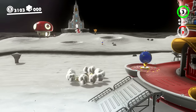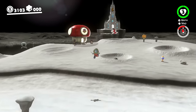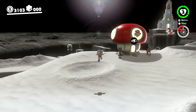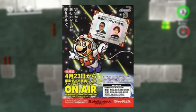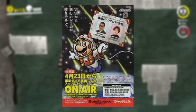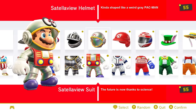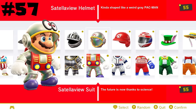The Satellaview costume is up next for honestly just being a worse version of the space suit. There's pretty much never a time I would want to wear this one over the space suit because it just looks off. As the name implies, it's based off the Satellaview addon for the Super Famicom, and while the reference is solid enough the outfit just doesn't look that good, giving it number 57.